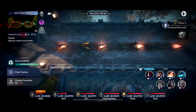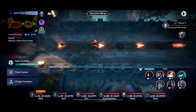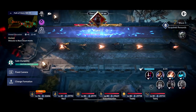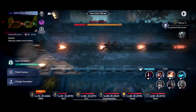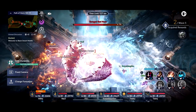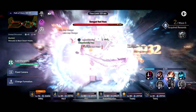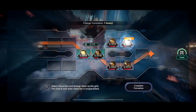I want to make a quick comment: while you're doing this, you can actually use your pets. If you have pets that do extra damage to bosses, try to equip those — those effects will work in Path of Glory. You want to get as high boss damage as possible, so that will definitely help you out.